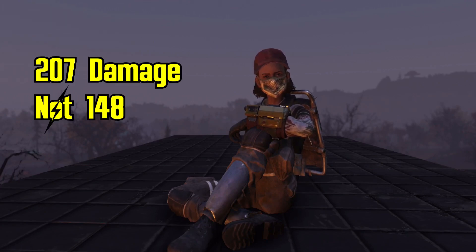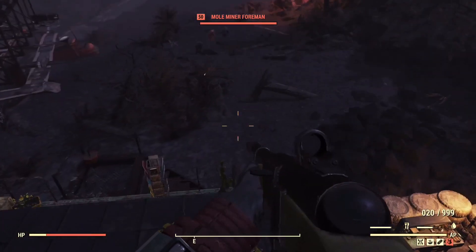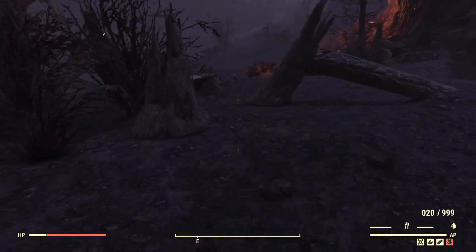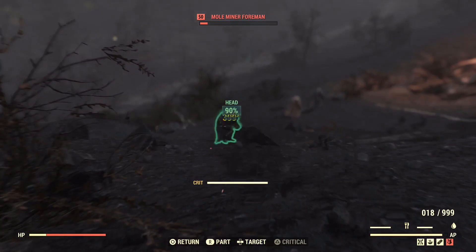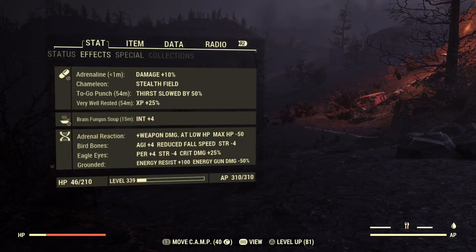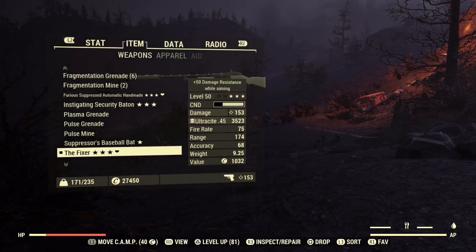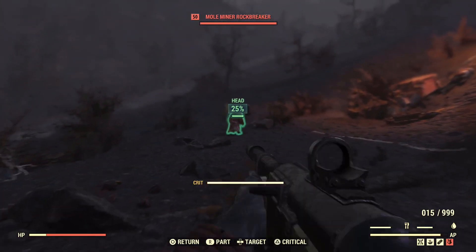Just to test further I thought I would test out Adrenaline as that also works as a percentage-based bonus. I only have one build and that's my Commando build, so sorry about that. However if you want to give this a try in your own build, let me know the results in the comments — whether you're a heavy gunner, shotgunner, melee, whatever it is — and let me know exactly how much damage each perk has given you.